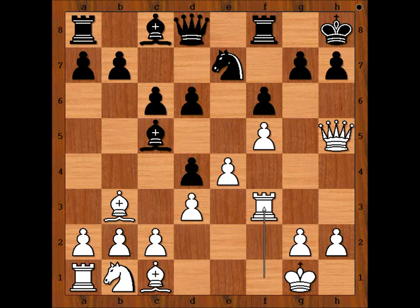Rook to f3. Queen to e8. Black would love to exchange queens, but white has a better idea than that. White to move. What would you do? Please pause the video and try to find the best move for white.